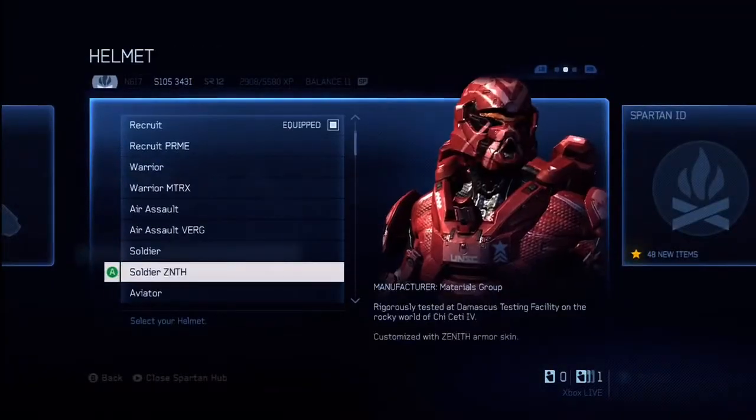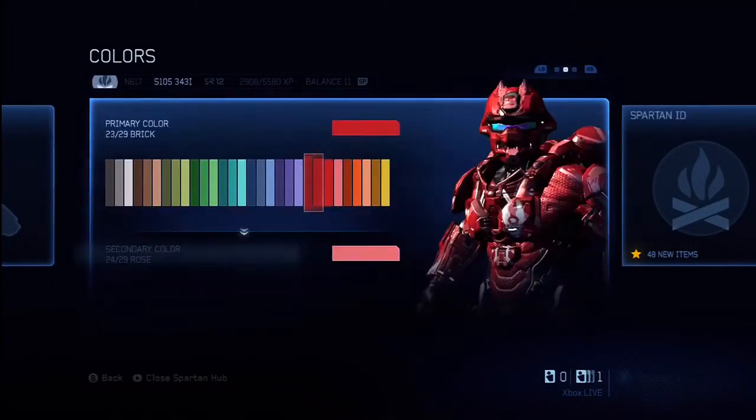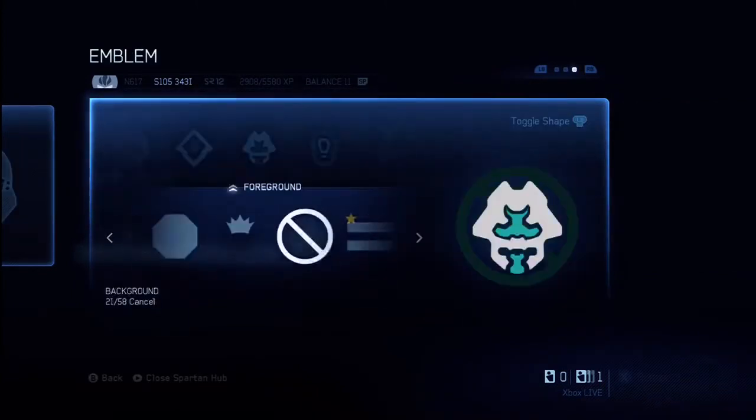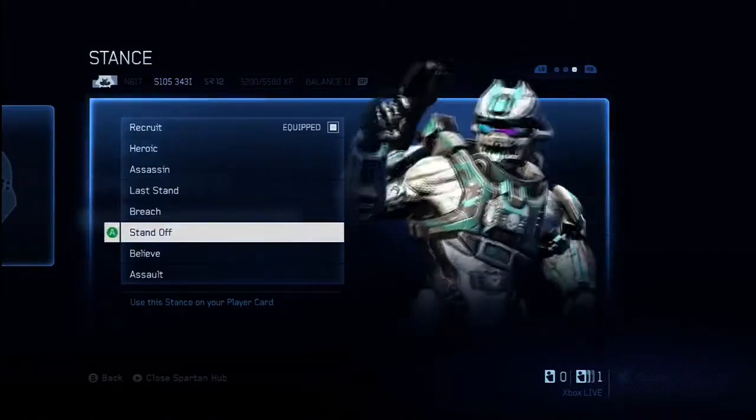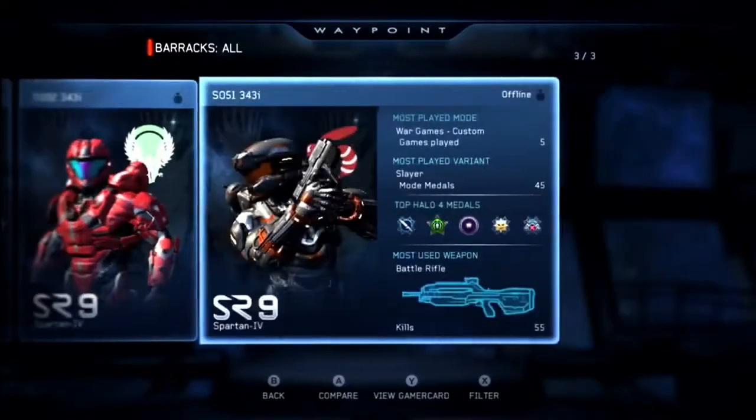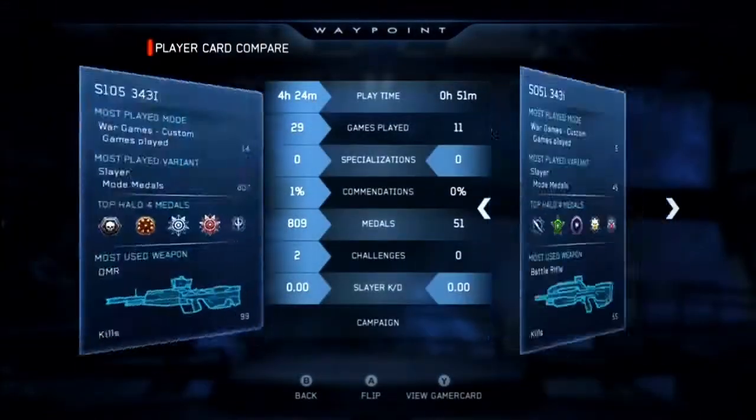Infinity Multiplayer gives you more ways to customize your Spartan than ever before, and Waypoint tracks your choices of emblems, armor configurations, and Spartan poses. Whenever you modify your Spartan, you and your friends can see the changes in both Halo 4 and Waypoint player cards.